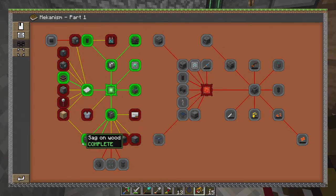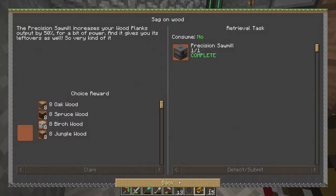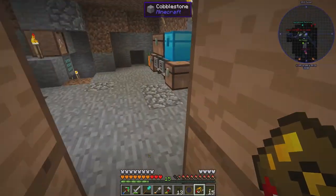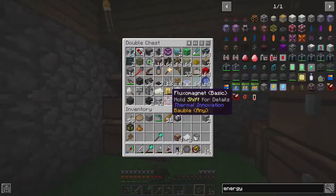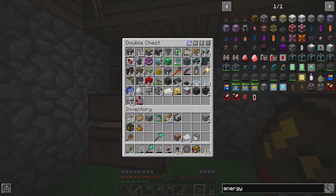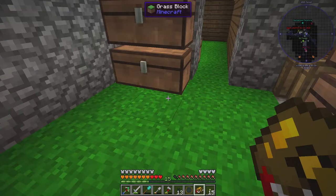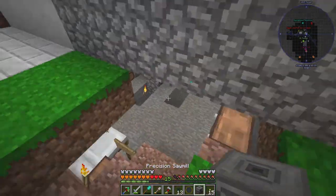And same with this — the precision sawmill on wood. I'm pretty sure he set that up, because I can't find it. I never thought to look in the chests up here. I didn't make it. I wonder if he did — I bet that's what it is, I bet he made it. Yep, there it is! So let's set this up, get some power down here and get this going.